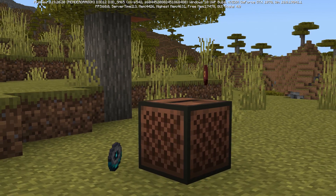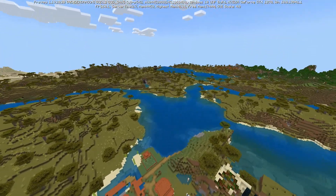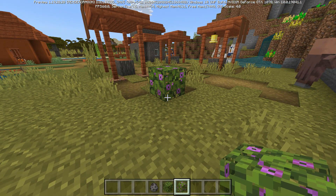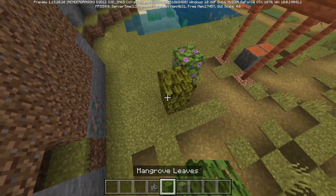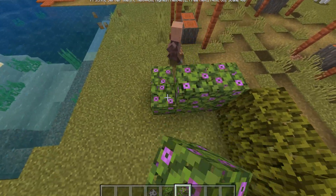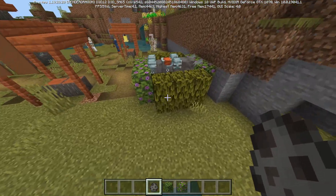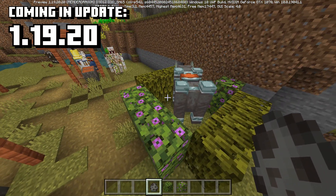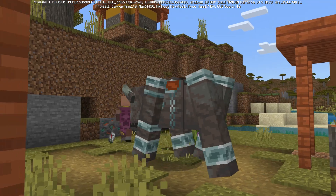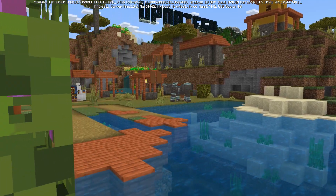Every single time a new tree is added to Minecraft there is a new type of leaf - azalea in 1.17, mangrove in 1.19. When those were added, no attention was paid to the ravager, so it couldn't break those leaf types. In 1.19.20, the ravager will now be able to break azalea and mangrove leaves, along with other cave update plants like spore blossoms and drip leaf. So protecting your village with a wall of flowering azalea leaves isn't going to cut it anymore.